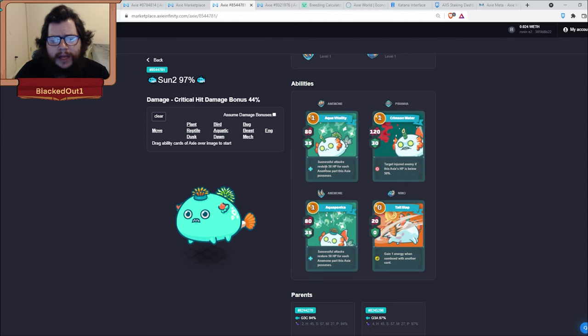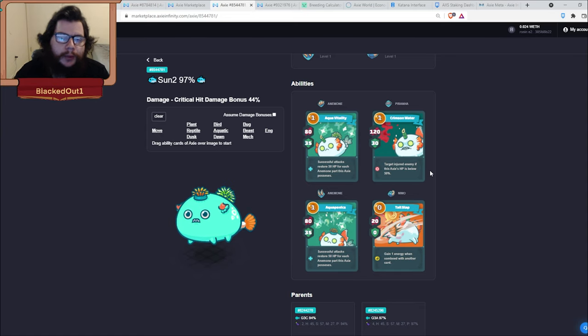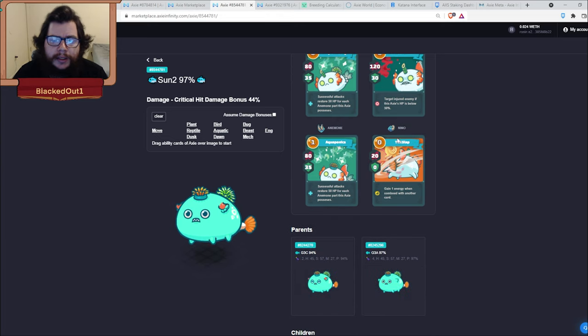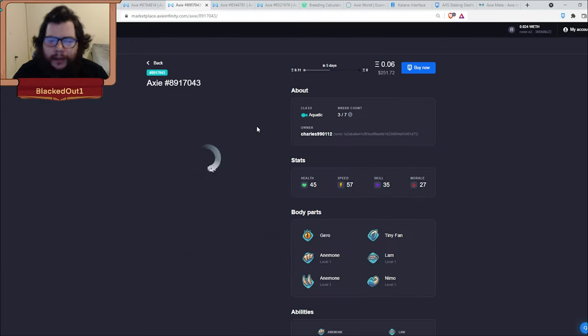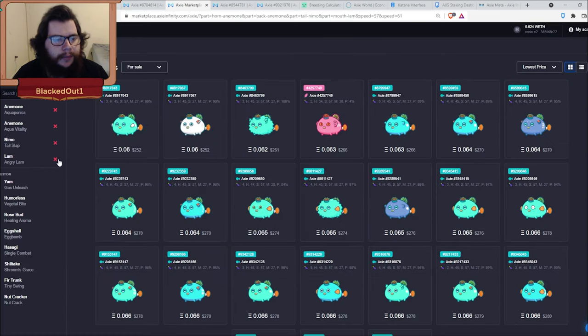Anemone does 80 damage, 35 shield, and successful attacks restore 50 health for each anemone part this axe possesses. Since you possess two anemone parts, it restores 100 health. Piranha is 120 damage and 30 shield. Nemo is a zero-cost card that gains you an energy when combo'd with another card. If you don't want the piranha variant, you can go with lamb: 110 damage, 40 shield, dealing 120 damage if this axe's HP is below 50.